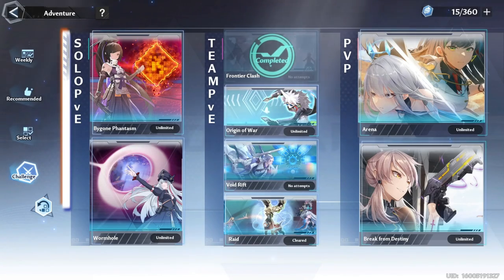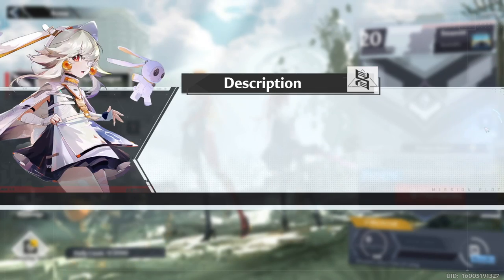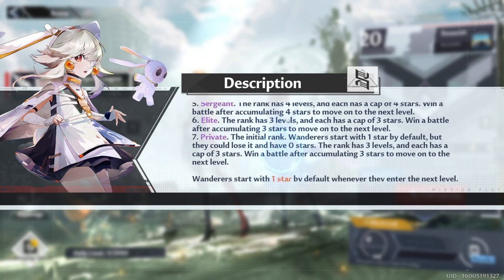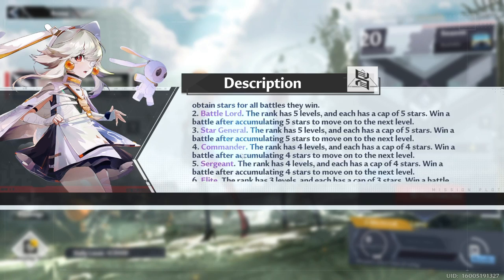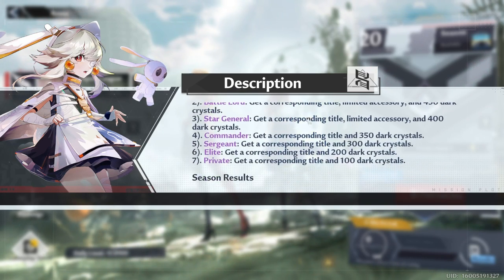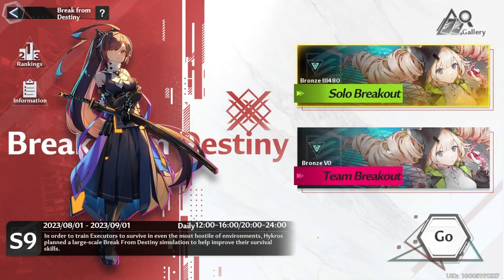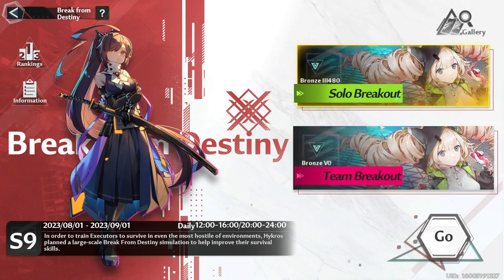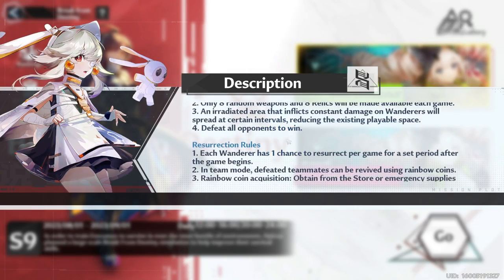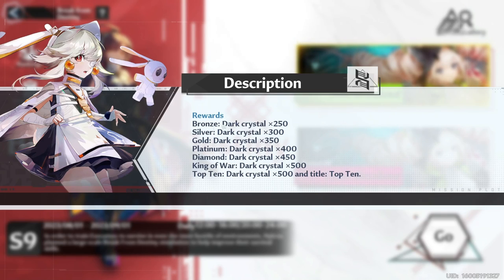Next let's check out PvP. There are two modes here as well: the 1v1 and the 8v8. There are ranks of course and the higher you climb, the higher your rewards. If you reach the highest rank on any of the two modes, you will be rewarded 500 Dark Crystals and a unique vehicle by the end of the month. We also have a Battle Royale game mode with lots of contenders — most of them are bots though. Same thing applies here: if you reach the highest rank you will receive 500 Dark Crystals by the end of the month.